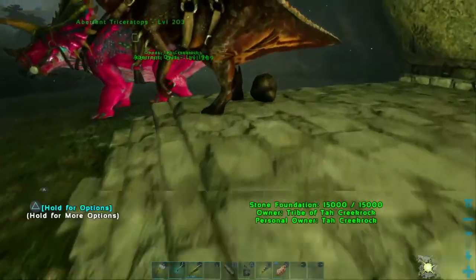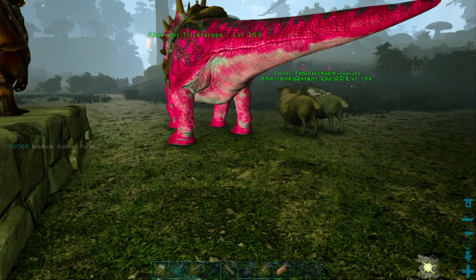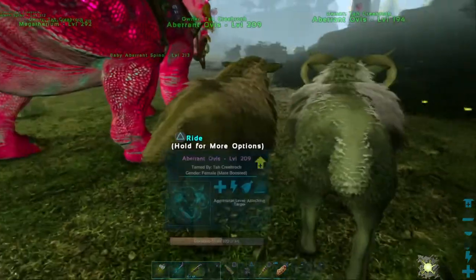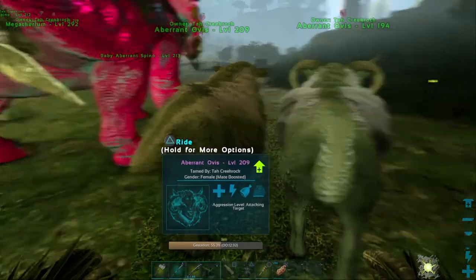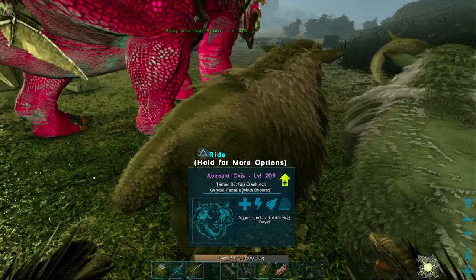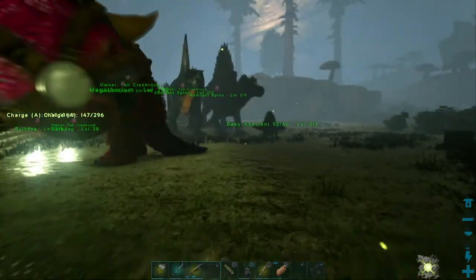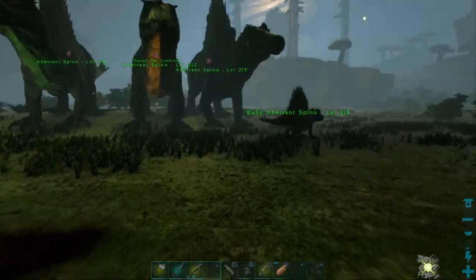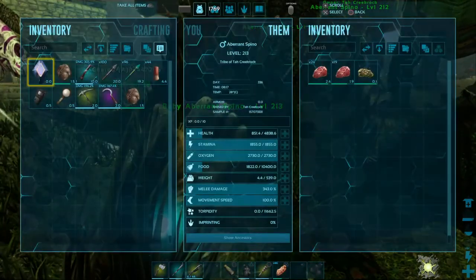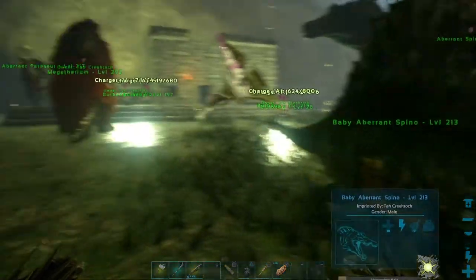Good morning everyone, this is Tyler Creekrock back for another exciting day here on the Ark Survival Evolved Vulgaro map. This is day 336 of my little adventure here. I've tamed up two sheep and I'm trying to get them to have a baby sheep right now. I also overnight hatched another Spinosaur egg and got this 213 baby Spinosaur. It needs an imprint in one hour and 11 minutes.